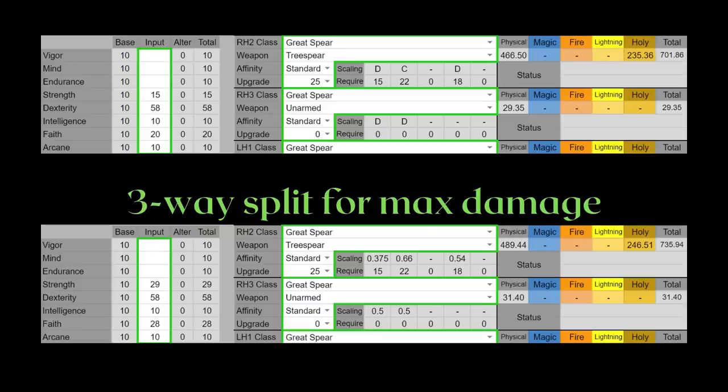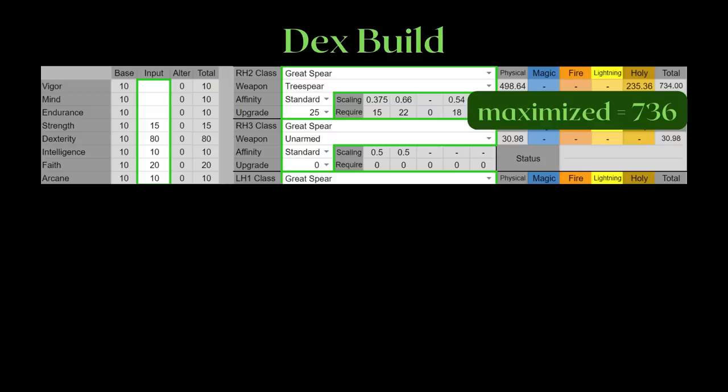To maximize this weapon's AR, you will need a 3-way split. People often call the Tree Spear a dexterity weapon because it scales better to dexterity than faith and has higher base physical attack than holy attack. But is that really true? Comparing a full dex Tree Spear to the 3-way maximized Tree Spear, it is only 2 AR lower than doing a 3-way split. Furthermore, if you're mixing with other weapons, the full dex investment is usually preferred too. So calling this a dexterity weapon makes sense.